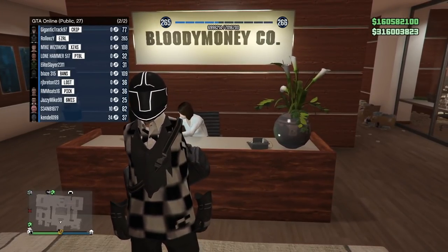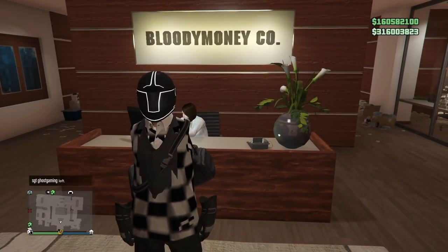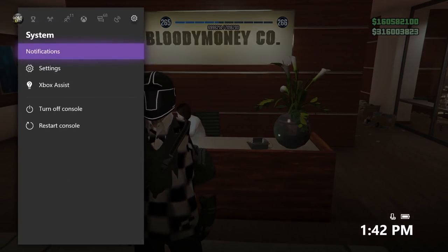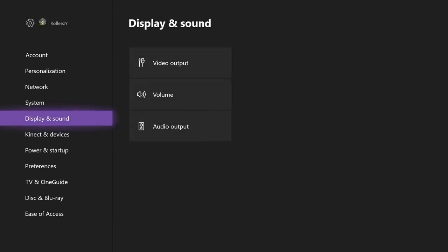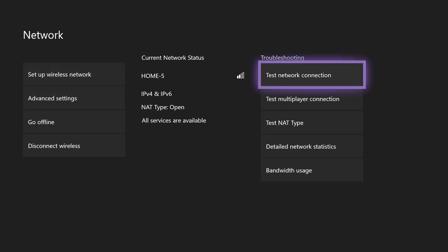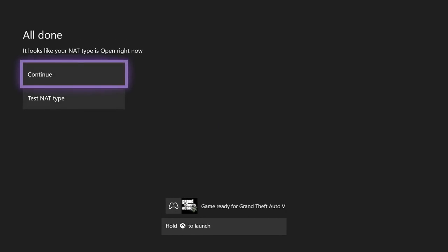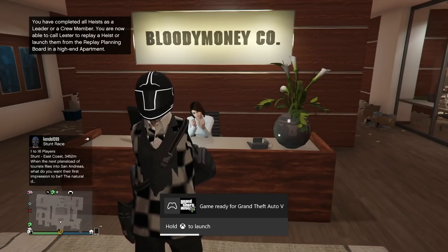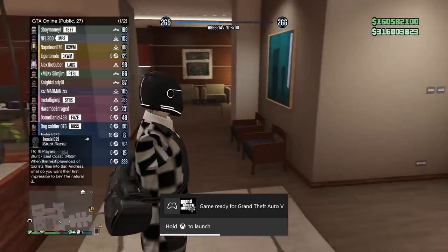We're on Xbox here — PlayStation, you have to do the MTU method. What we're going to do now is open up the dashboard, go to your settings, then go to Network, then Network Settings. Over here, 'Test Net Type' — press A on that. That's the new feature we have with the new dashboard, and thank goodness we got it. Let it check your connection, hit Continue, then go ahead and spam B to back out and go back to the game. At first I thought it wasn't going to work, but then check this out.